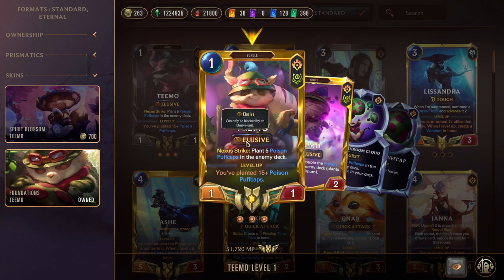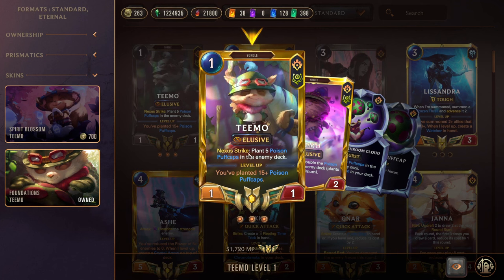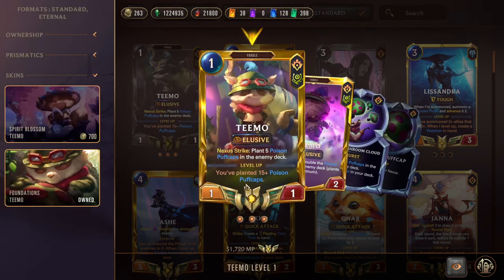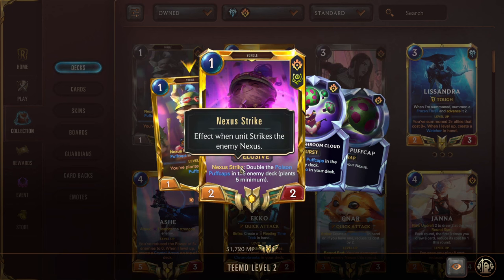We have Teemo — a one-mana 1/1 elusive, so he can only be blocked by enemy elusive units or units that can block elusive like Omen Hawk and Badger Bear. On Nexus Strike, if he hits the enemy nexus, he plants five poison puffcaps in the enemy deck. Poison puffcaps deal one to their nexus, so if the opponent draws a card with five mushrooms, they're taking five. He levels up if you've planted 15 poison puffcaps.